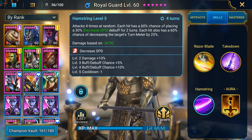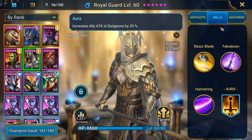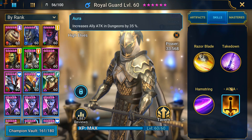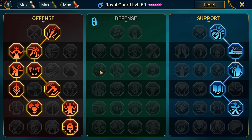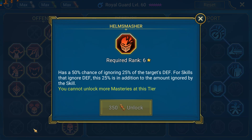Royal Guard is obviously also there for his aura, which is an extra 35% to attack. This is really important because my Cold Hearts are just not strong enough to kill the Spiderlings without that buff plus the buff from Ghostborn. As for his masteries, his tier 6 is Flawless Execution. I'm not convinced if that is better than Helm Smasher — I do use Helm Smasher on some of the Cold Hearts. Perhaps more testing is needed, but for now it worked.